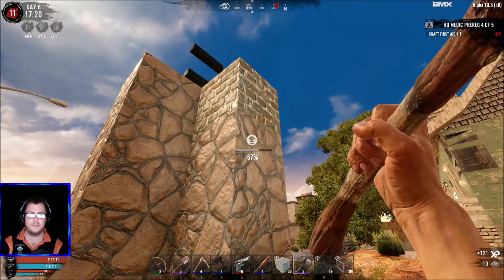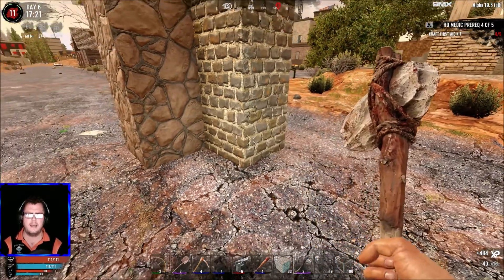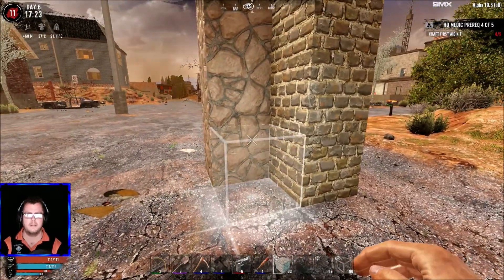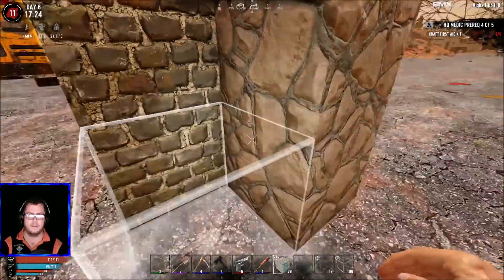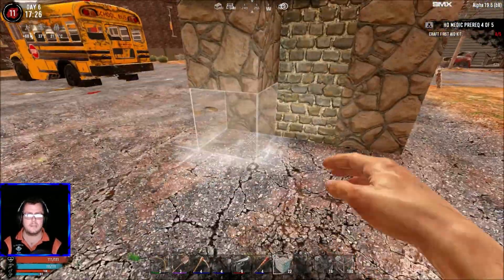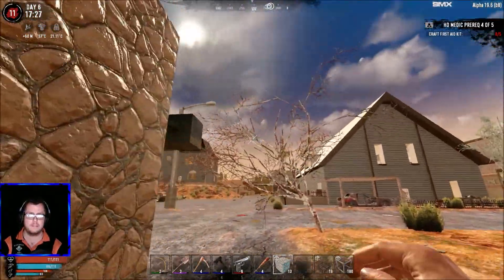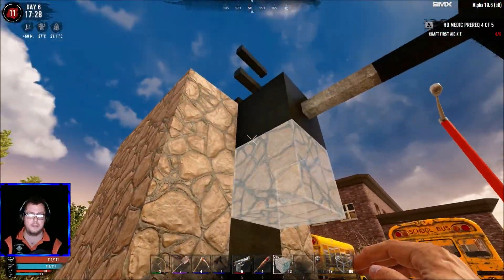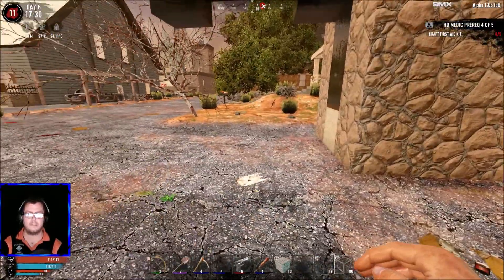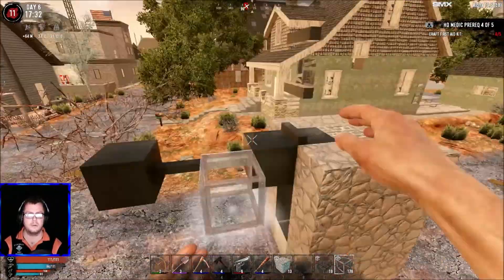Remember guys, flagstone is the weakest block — around 300 or 250 HP. Cobble is about 1.5k, so it's definitely worth going for that second upgrade. I want to do the middle pillar now because you can always do the outside pillars later. It's unfortunate I can't make the middle pillar reinforced concrete — I should have done that from the start. But I can't focus too much on past decisions — we just have to push forward.